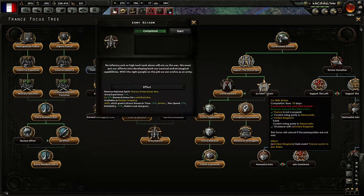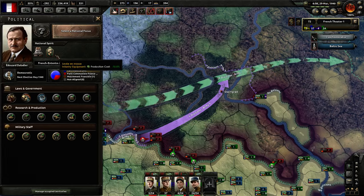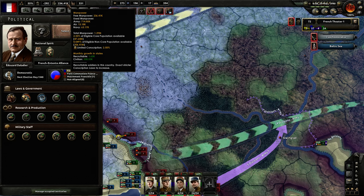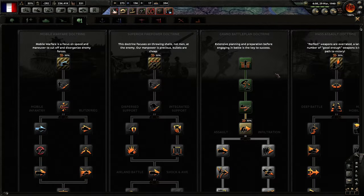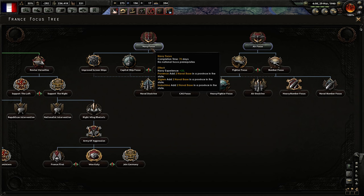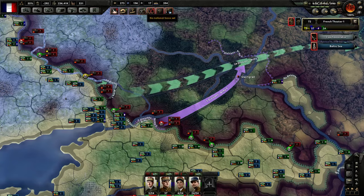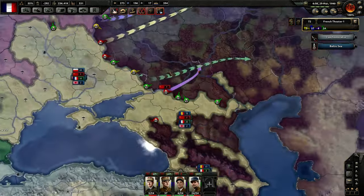Army reform is completed. We lose the 'victors of the great war' debuff, which means we gained around 140,000 manpower, and we can now research land doctrine without penalties. Since all the focuses that are left are air and naval and too late anyway, we are going to stop using the focus tree altogether to start walking our way back from our minus 300 deficit.